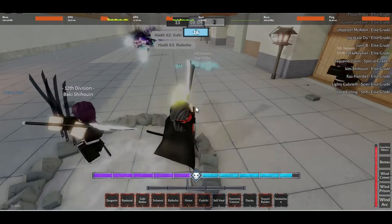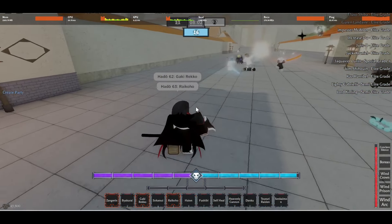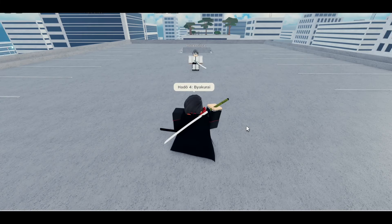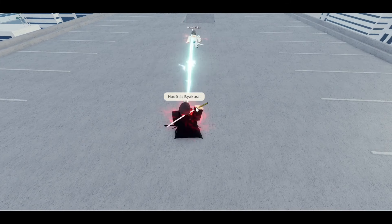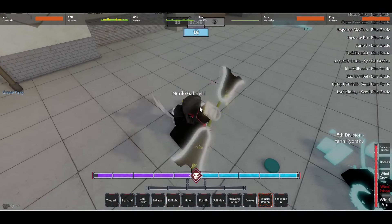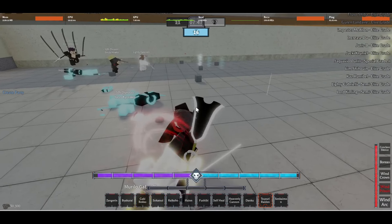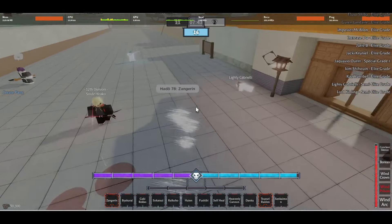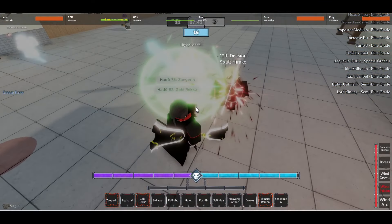Byakurei will be your very first move in the skill tree and something you'll be keeping till the very end of your progression. It's a thin little lightning bolt that has nice range. This move is basically just a free chip damage poking tool to throw out whenever you want. You'll mainly be using this to cancel enemy attacks aimed at you. When an Arrancar is charging a serum, use Byakurei. They try to Balagum you instead, use Byakurei again.